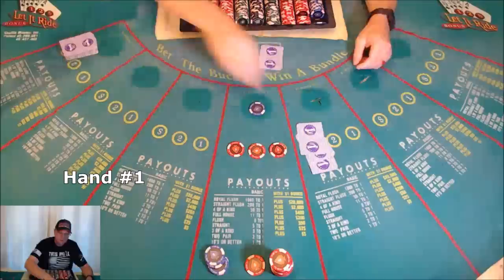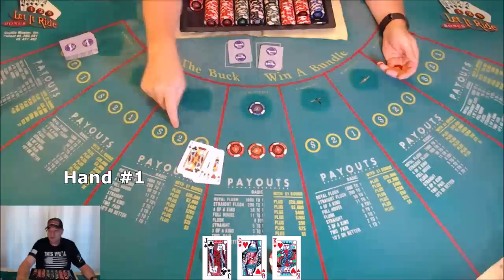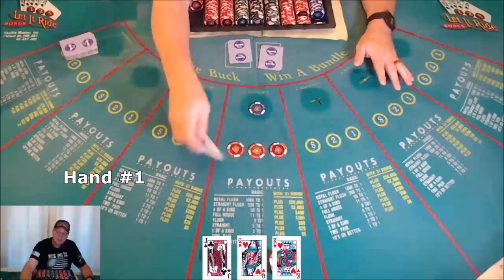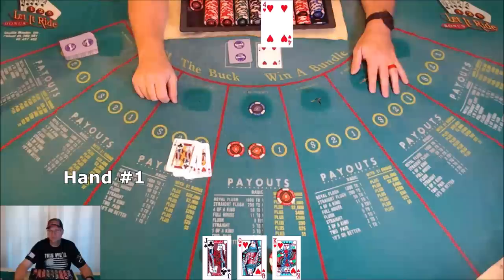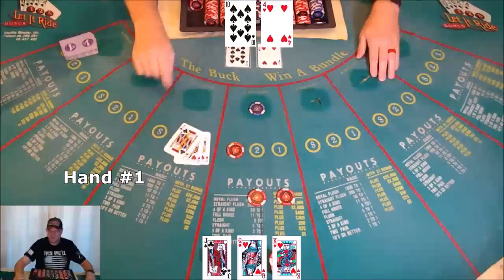Hand one: king, queen, jack. We'd need an ace and a ten or a ten and a nine to make a straight, but right now we have nothing — not even a pair. Scrape, get the bet back. Still nothing on the second reveal. Tuck the cards. Ten comes up — that does nothing for us. Lose, lose.